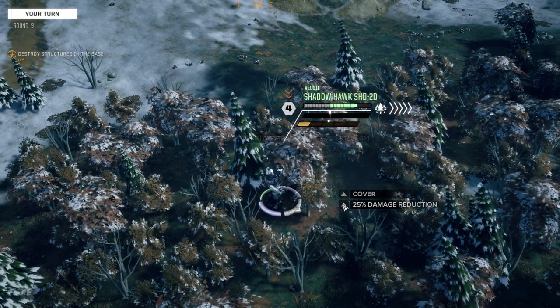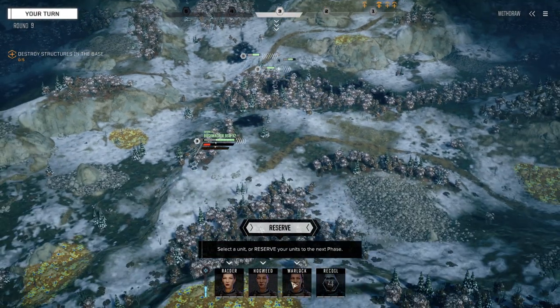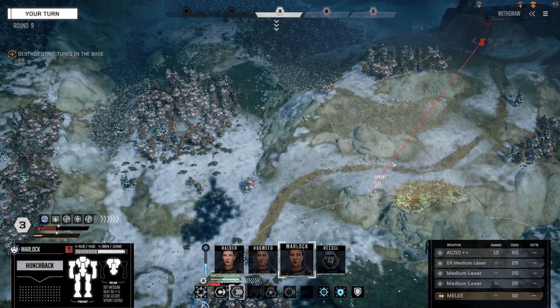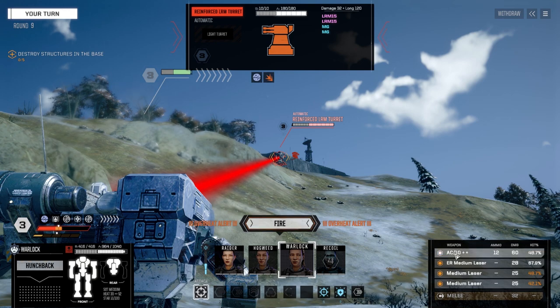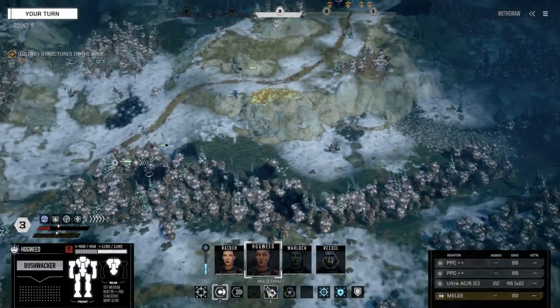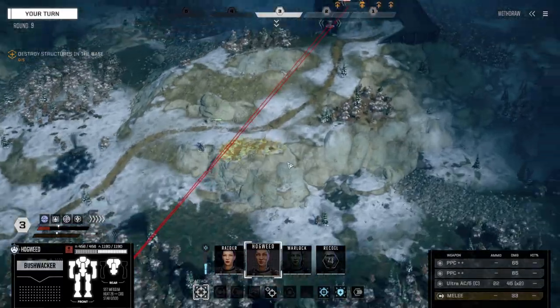Commander. Can we see that turret from here? Got eyes on — nice, let's trash this thing. Just leave the AC off, lock in target. Hogweed, let's get up here. We've been pretty ineffectual this battle — let's make a comeback. Fire on this turret, all weapons go. One hit, not bad.